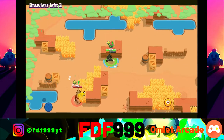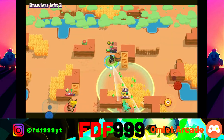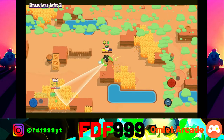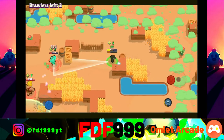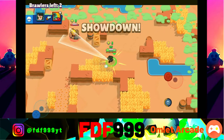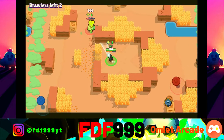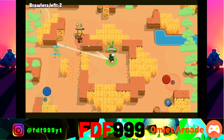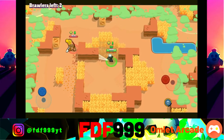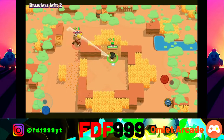There's a Bull over here and we're going to try to chip him down slowly because he does have 9,000 health, so that's going to be really hard to deal with. There's a Leon coming in as well so we have to watch out, especially since he has his super. I want to keep the Bull poisoned so he can't super without me knowing. He supered but now I know where he is. It's showdown — as long as we keep our distance from the Bull we should be fine, but there are a lot of walls.